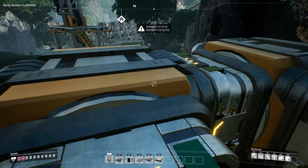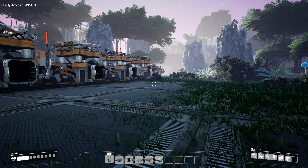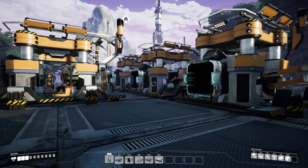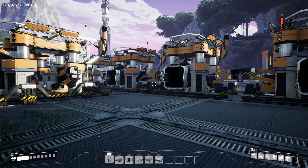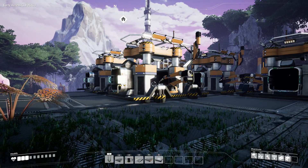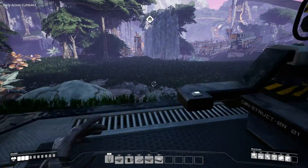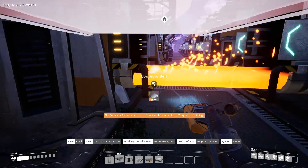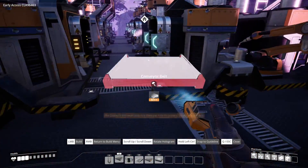For now it has to do the way it is. What I need to do now is place more constructors over here in a row, connect everything together, and then we can start producing. That means we're gonna have 30, 60, 120 iron rods per minute over here, and that will translate into 720 screws per minute. That is a lot of screws, but we need a lot of screws because we want to have reinforced plates. Time to connect the conveyor belts and then we need to power everything up.